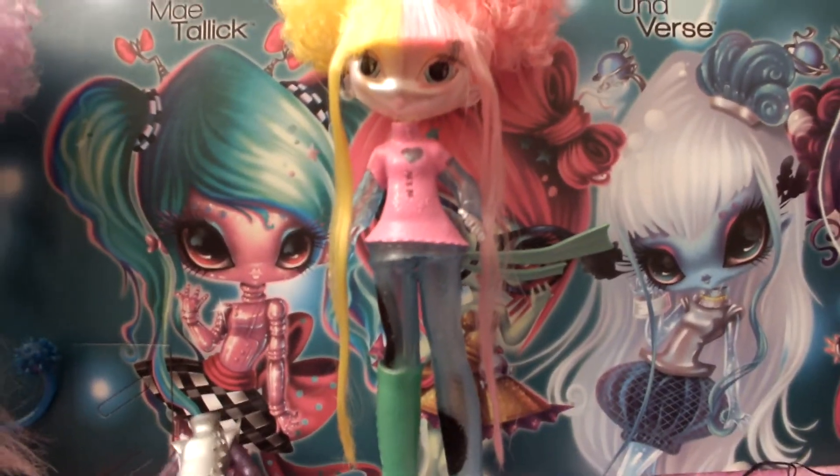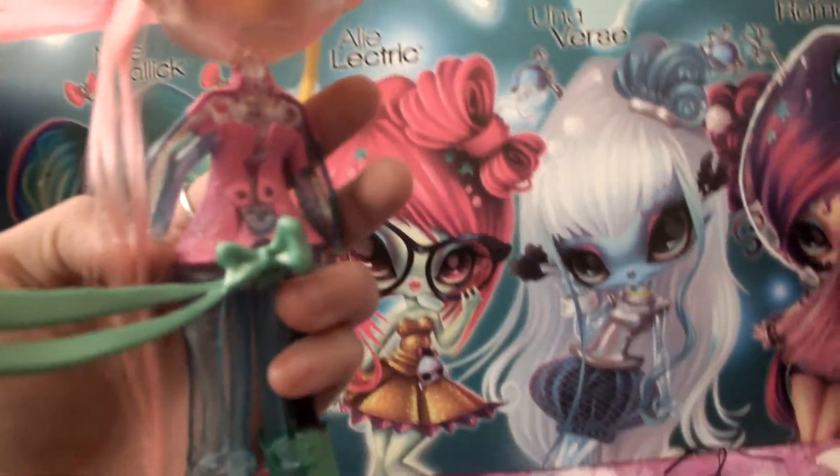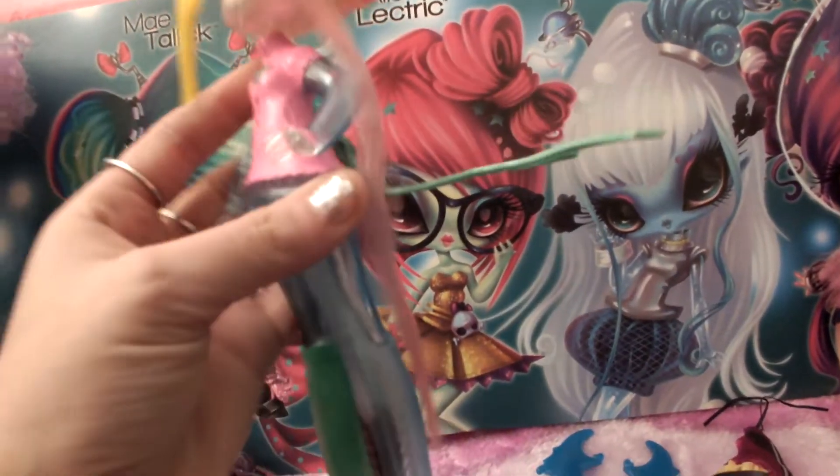CC3 comes with this zombie outfit. It comes with this thing right here in the back, and I believe that's where it goes because it wasn't going many places. You can also put it on her arm.